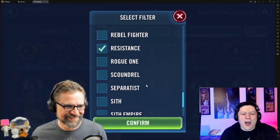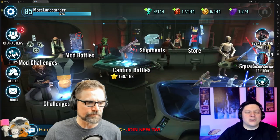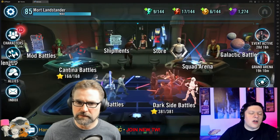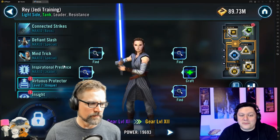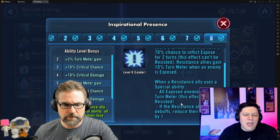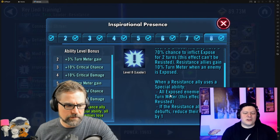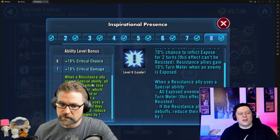To understand what the team does you have to talk about the zetas. The leadership zeta — this is where the team runs. For those of you that don't know, the lead zeta is: when a Resistance ally uses a special ability, all exposed enemies lose 5% turn meter and they can't resist that. When the Resistance ally uses a special ability and they're not debuffed, their cooldowns are reduced by one. That basically means Rey is going to constantly be hand waving and constantly applying healing immunity.